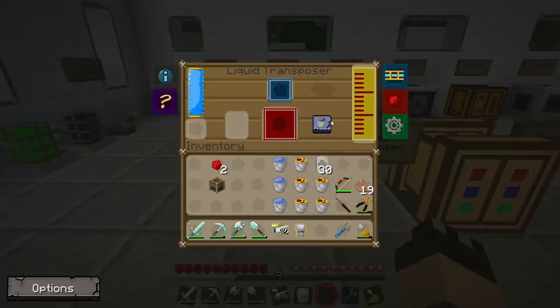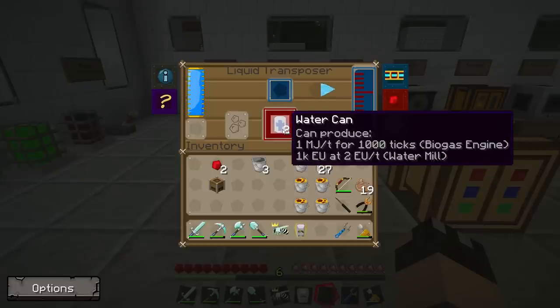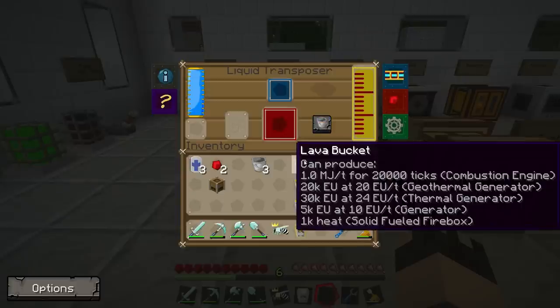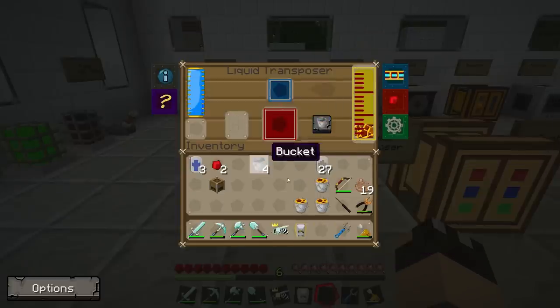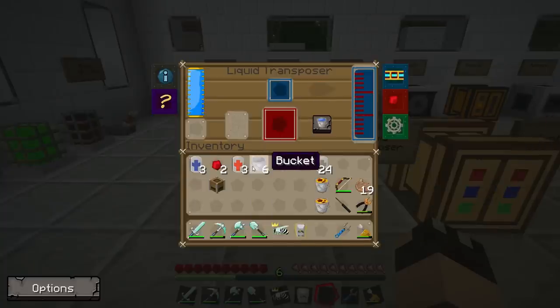Let's start with the water ones first. We want to empty the water from the bucket into the liquid transposer — click that icon to empty bucket — and the storage tank on the right will turn yellow. Put three buckets of water in there, get our empty buckets back, then change it to fill and put three cans in the blue slot to get three water cans. Now do exactly the same process with lava — put three lava buckets into the transposer, change the icon back to filling, and put in three cans to get three cans of lava.